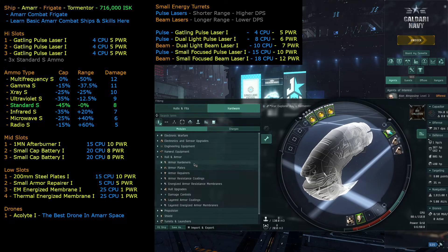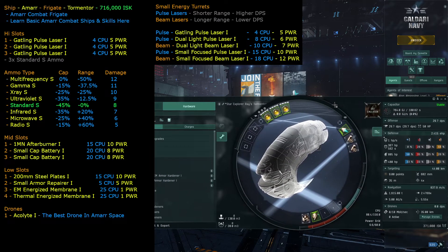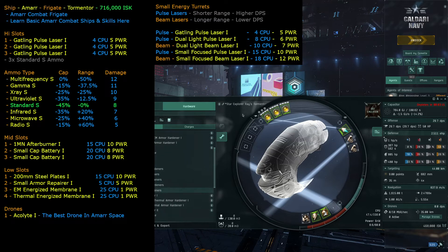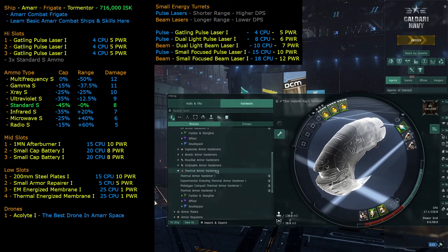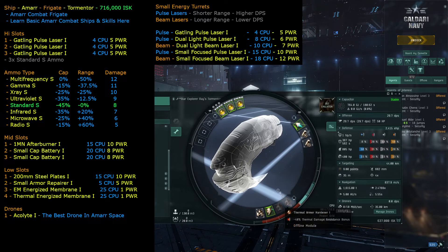There are three different types of resistances. We could go with armor hardeners — the active ones that give the highest resistance. Looking at our resistance, it's at 50, and the EM armor hardener jumps it up to 70. Since we're in an Amarr ship wanting to fight in Amarr space, we're looking for EM and thermal resistance. So we search for the thermal armor hardener and get that too.